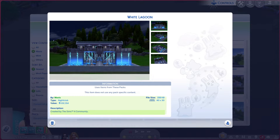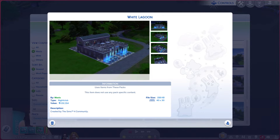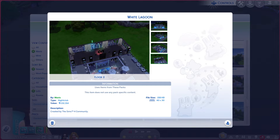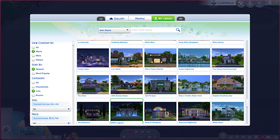Greetings, I am Harry Larry from Gary, and this is episode 270 of The Sims 4 Maxis Lots. This particular lot is called White Lagoon. It is on a 40 by 30 lot, type nightclub. Looking at the photos, I can see a bar and a couple of chairs. It is a base game lot, so we all have this, and you'll find it in your personal library.